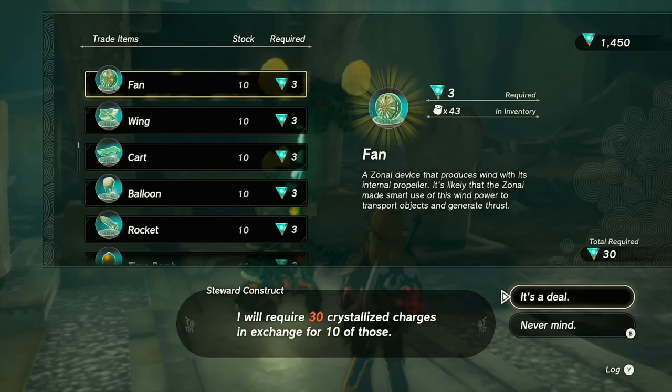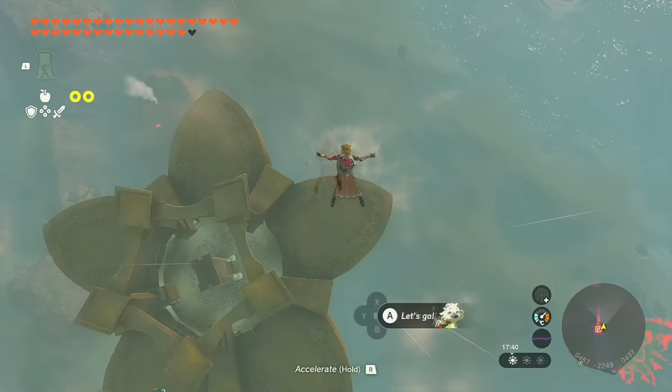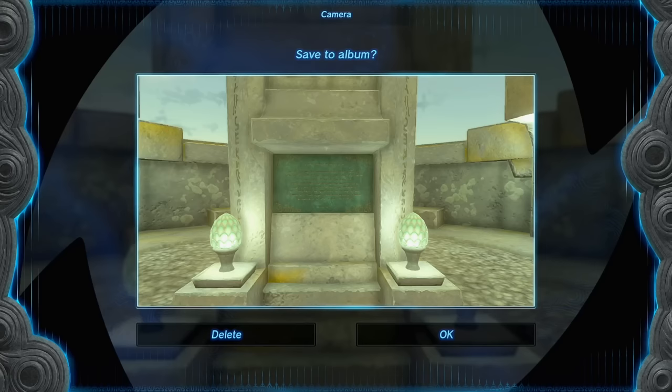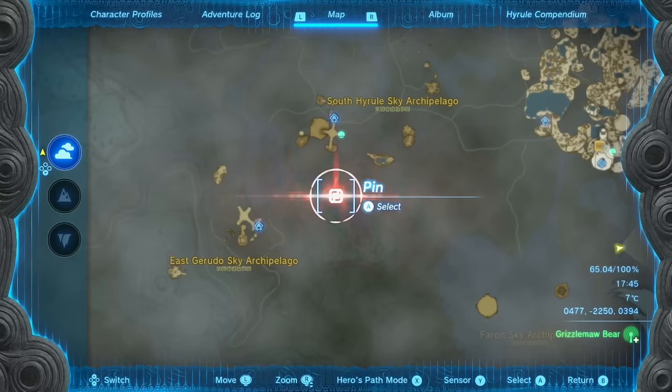Our next one is just a little bit south — and I'll also stop to talk to the steward and convert some charges into more Zonai machines I need. This one is from the Great Sky Island and is far, far below us. Hey, we found one that doesn't fall down — nice!